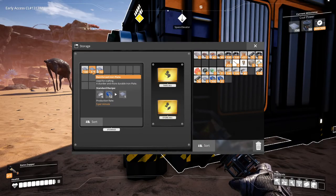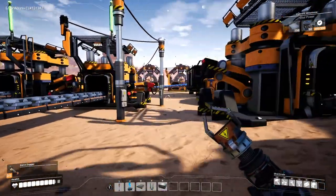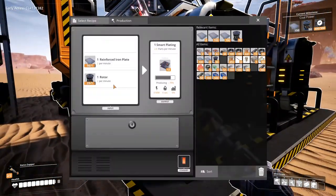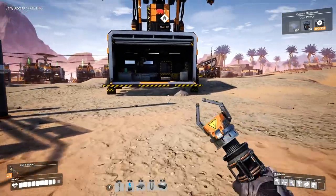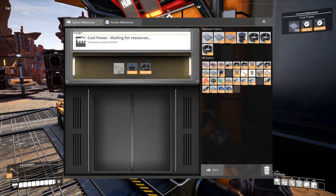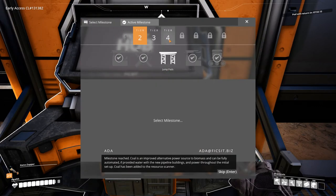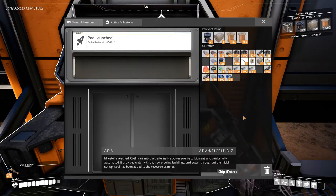How many do we have? We just need 150. We have enough. The rotors are being constructed over here. Let's keep the rotors so we can do this — milestone reached! Coal is an improved alternative power source to biomass and can be fully automated if provided water with the new pipeline buildings. Coal has been added to the resource scanner.